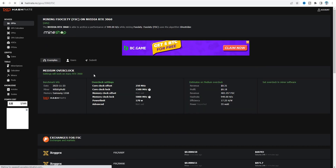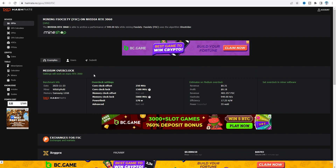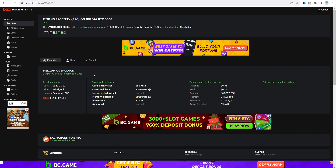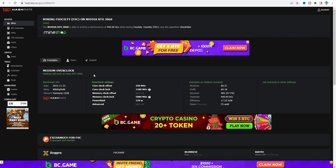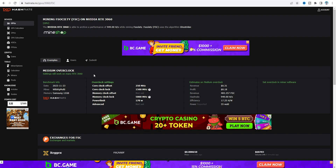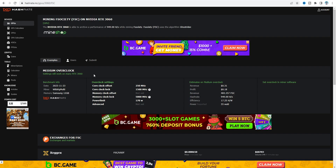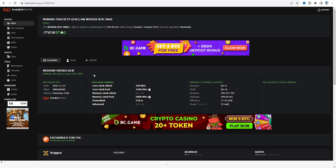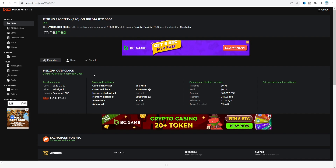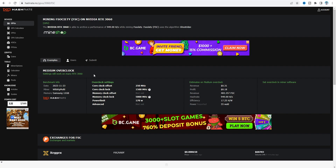Right now the profitability is about 0.31 cents before electricity and 0.18 cents after electricity, and the revenue you can generate is about 483. When I started testing this coin I got about 583 to 590 FSC from GPU mining on my 3060 V1 card. The hashrate I got on high overclock settings is about 1.2 to 1.3 kilohash per second, and on medium overclock with the hashtag.no recommended settings it's about 949 hash per second.